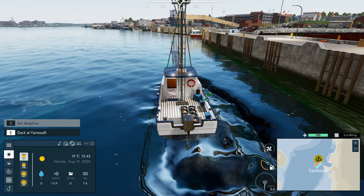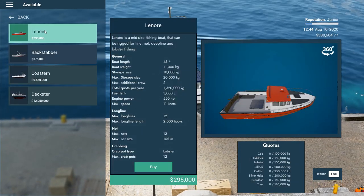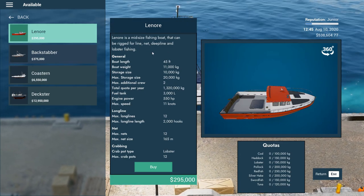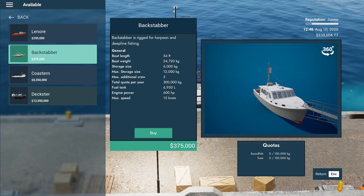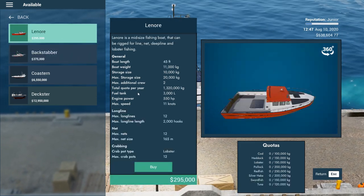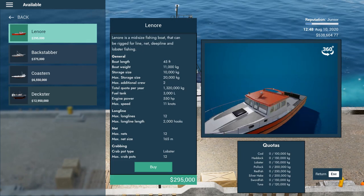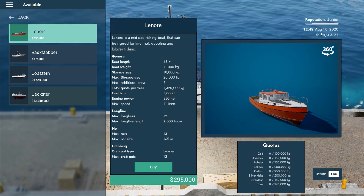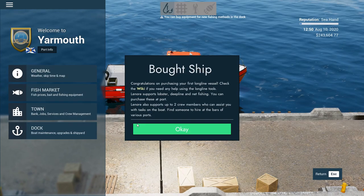Right here - the Lenore. Lenore is a mid-sized fishing boat that can be rigged for line, net, deep line, and lobster fishing. So we can do all different kinds of stuff with that - that's why I was thinking it'd be a pretty good little starter boat. The Backstabber is similar to what we have, just a little bigger - harpoon fishing and deep lining only. But this one can kind of do everything. We're Junior reputation and it'll leave us plenty of money. Let's buy us a new boat!